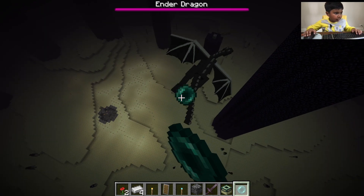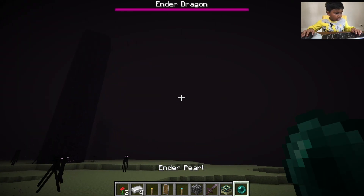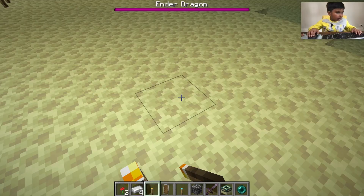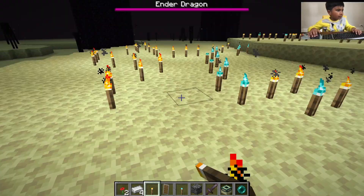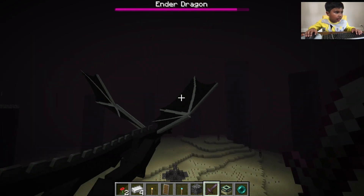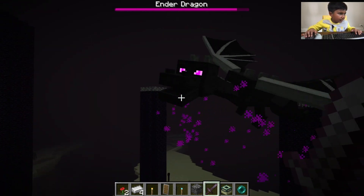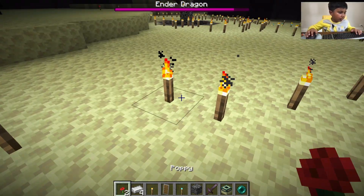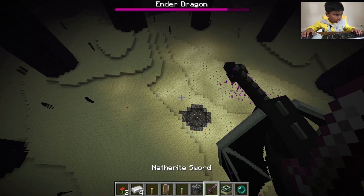Let's see if I can hit the Ender Dragon like this — he didn't take any damage. I'm gonna go where the Ender Dragon is. The dragon's weakness is actually light. I'm taking down some of his health. Wait, I have super speed — I just remembered I have super speed. I can place torches in mid air!